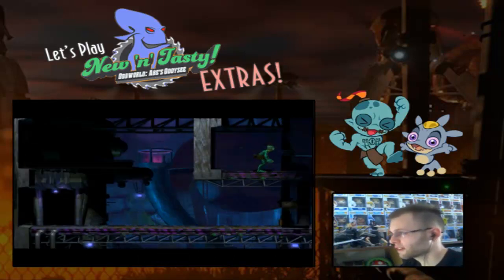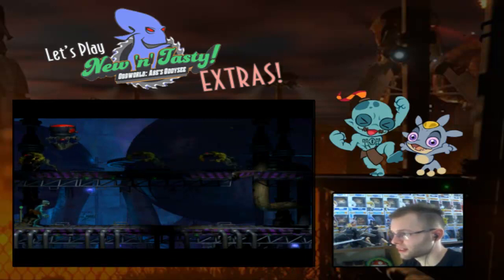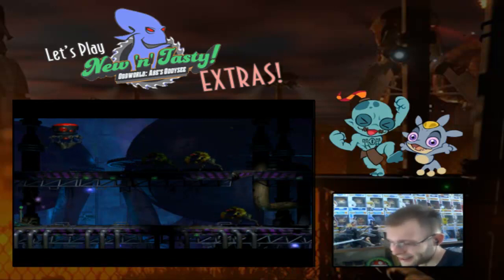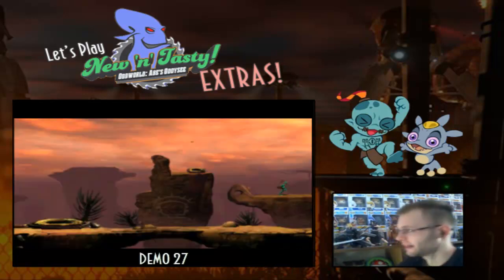Back to the PC version, ignoring the Mudokons. Pretty sure Abe just gets his legs dropped down and then gets shot. I just found the way he was like 'Hi Slig! I'm gonna fart at you' — cause that's a smart idea.